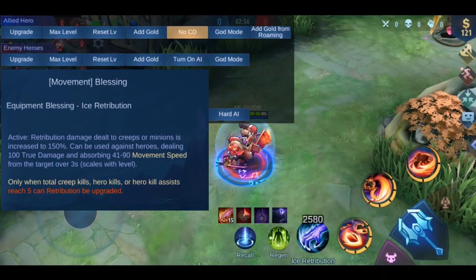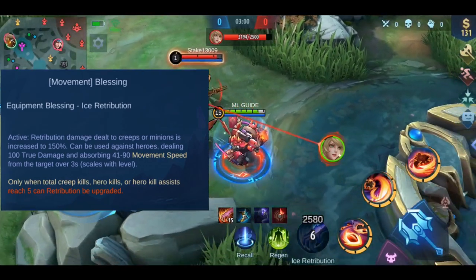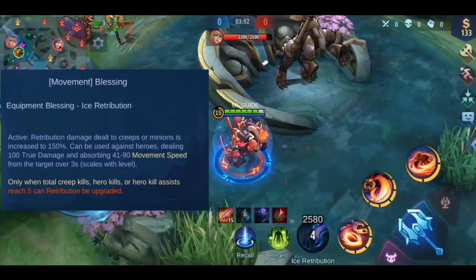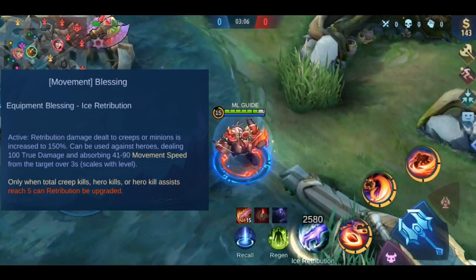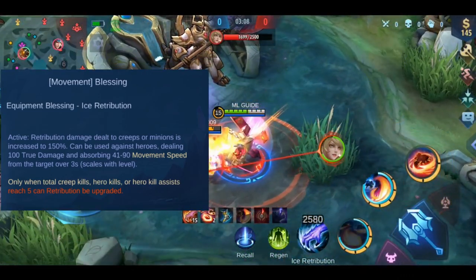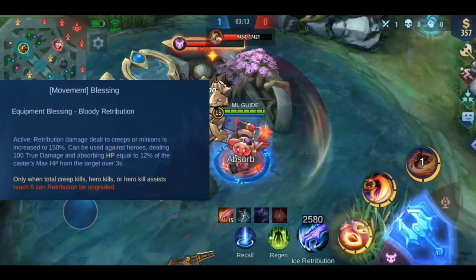Next we have Ice Retribution. Again you deal 100 true damage and absorb 41–90 movement speed from the target for 3 seconds — this also scales with hero level. This one is awesome for stopping fleeing enemies from running away, or to slow down an enemy when you need to escape.